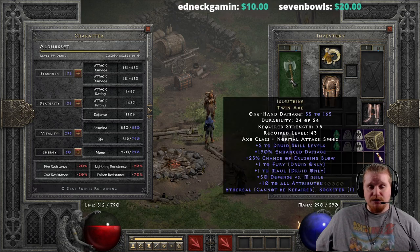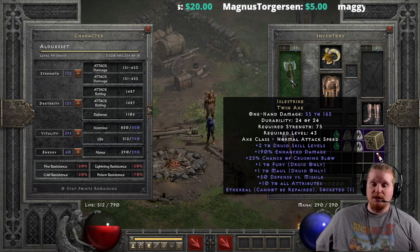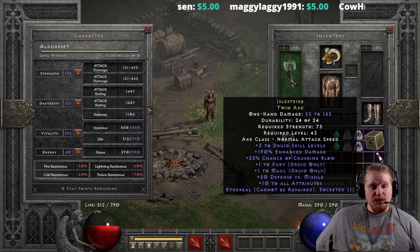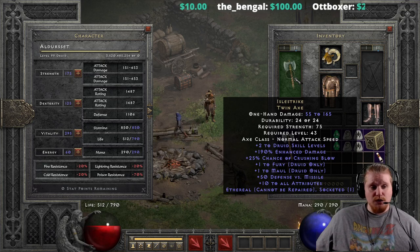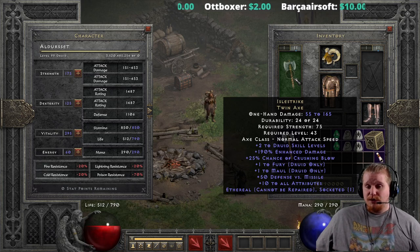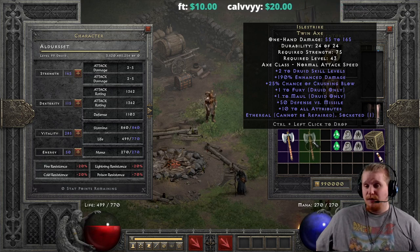We also have the ethereal version, which could be utilized just simply for the plus two skills. Plus two skills is going to be useful on just about anybody who just needs skills and doesn't have something like a Spirit sword yet. It does have 55 to 165 damage and 75 strength at level 43. You could potentially use this on a Blade Fury sin and leverage the crushing blow, though it's not super duper amazing. I could see using it on a Blade Fury sin early on if you were solo self-found, but solo self-found Blade Fury sins are not really a thing — most people just collect the equipment for that character and build them later.